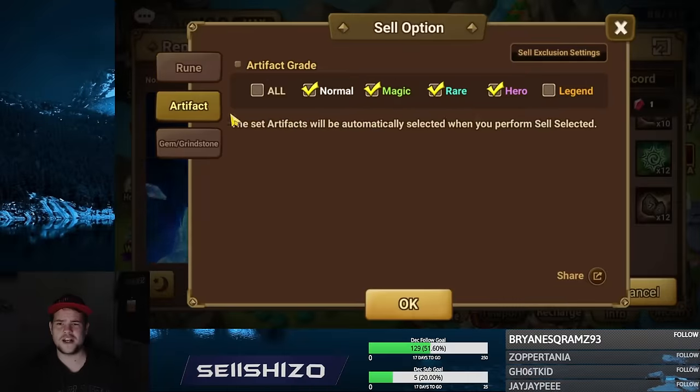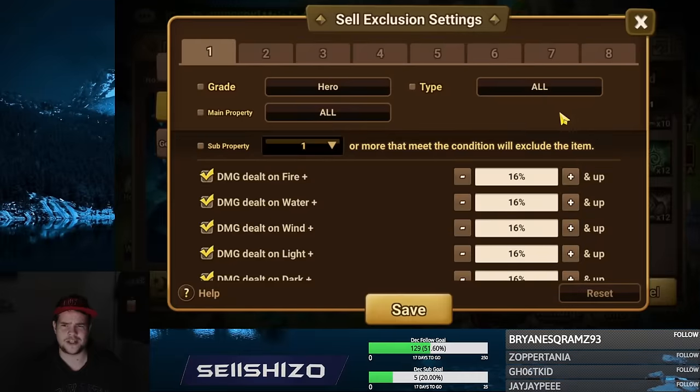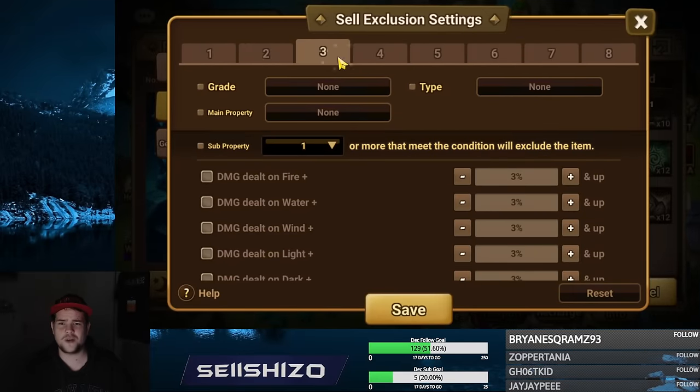So let's move on to artifacts — artifacts make a lot more sense for this system. For artifacts I actually do not exclude legendaries. The reason is I want to check every legendary to see how it rolled. With legendaries I noticed it's very common to have very split-out rolls, but they could still be usable. So I just check every legendary. The legendary drop rate isn't that high anyway. For this I only have one tab, and one tab is enough.